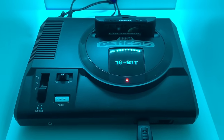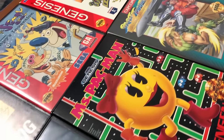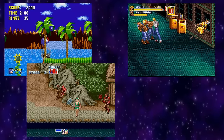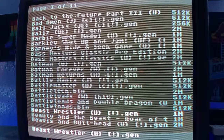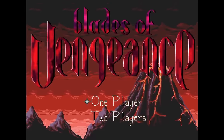The Sega Genesis platform along with the Mega Drive has nearly 900 games created for it. Everyone remembers Sonic, Streets of Rage, Golden Axe, and Aladdin, but I want to try out some games that rarely get mentioned. So with that said, let's get started with a game called Blades of Vengeance.